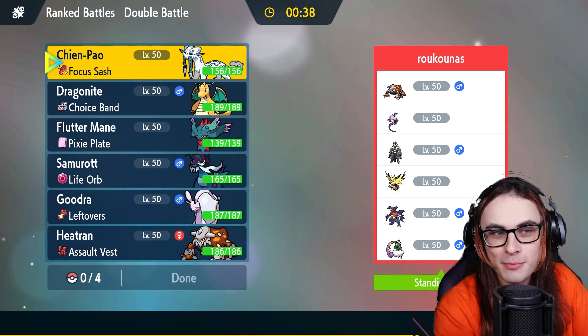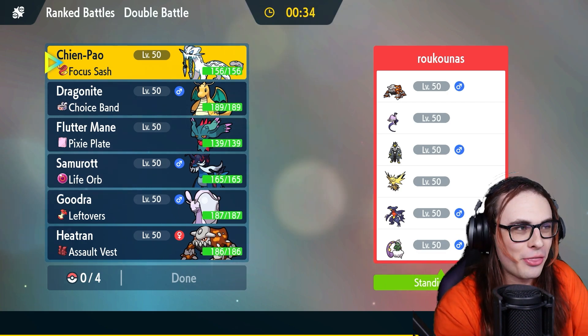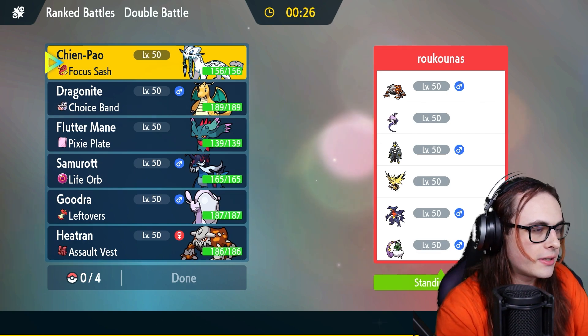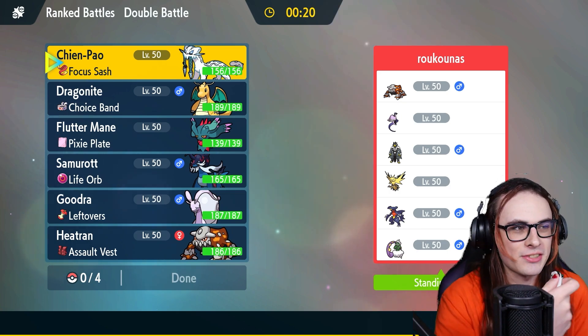Now in the first set of recordings I went 2-0, then the TikTok ones happened and I went 3-0 with some really dumb stuff. Now we're using it here. Their team is Heatran, Galarian Articuno, Urshifu, Zapdos, Garchomp, and Tornadus. I think realistically, Chien-Pao Dragonite is just a really good lead here. Why overthink it?